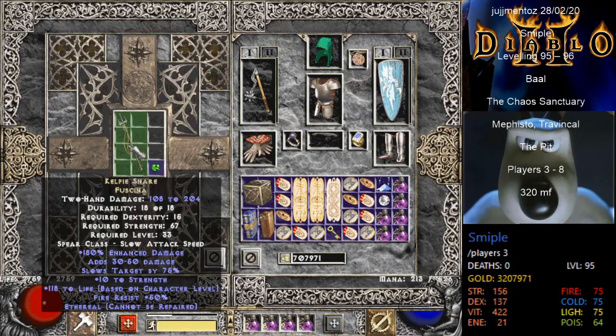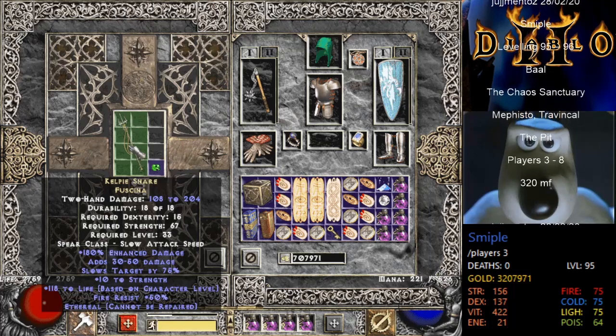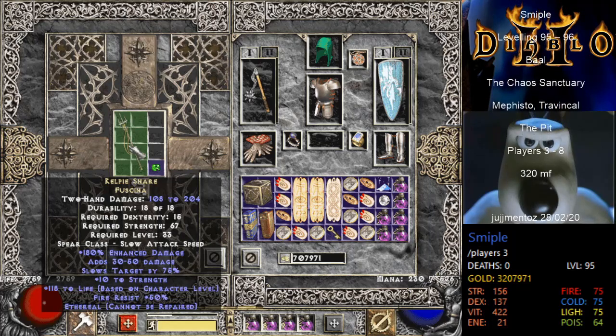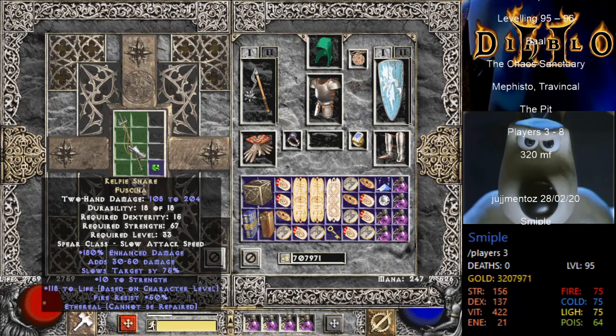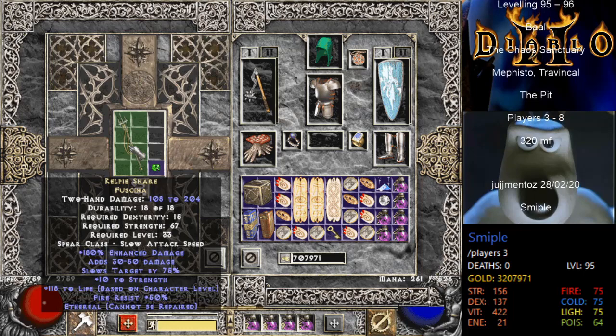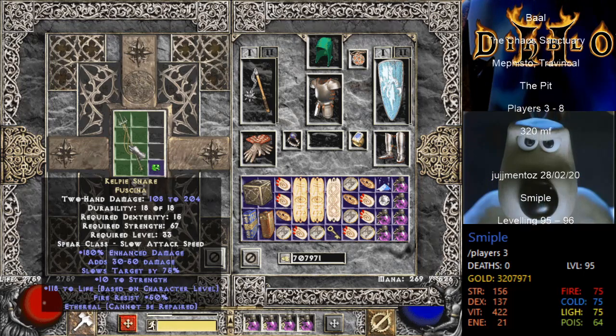There is an ethereal perfect Kelpie Snare Fiskina, which I'm assuming can be upped to something else and used as a mercenary weapon.